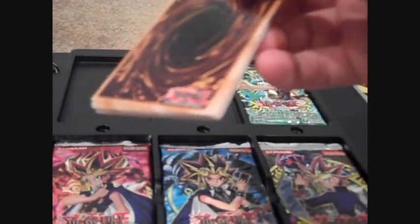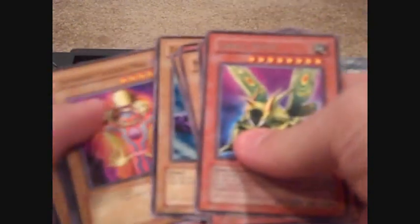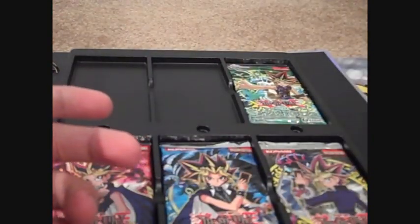Giant Soldier of Stone. Can't go wrong with the old packs — they're always kind of neat to open since I've played Yu-Gi-Oh! since it first came out. Green Clown — I think I actually needed one of those. Great Moth. Got a couple of cards out of that pack I needed for that clown control deck.